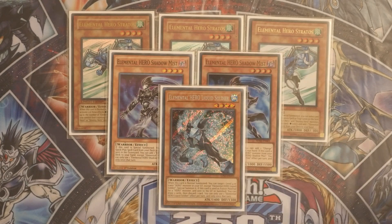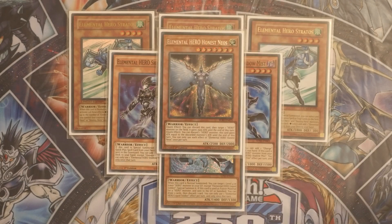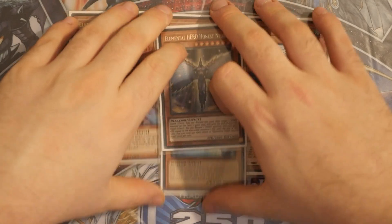The last two cards we play are the one Elemental Hero Liquid Soldier and of course the one Elemental Hero Honest Neos. Honest Neos is your Honest in a sense, and Liquid Soldier is your normal summon that revives from the graveyard, or if used as fusion material you get to draw two and ditch one. It gives you the ability to cycle through plays and into your other cards.